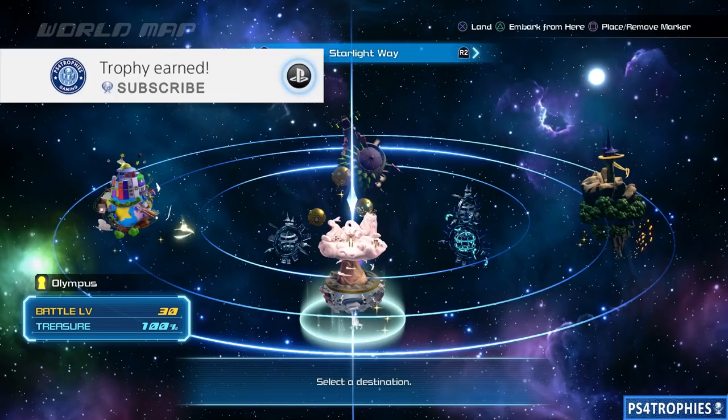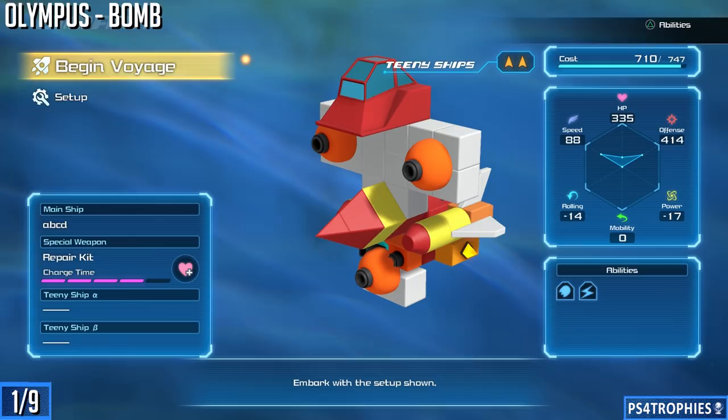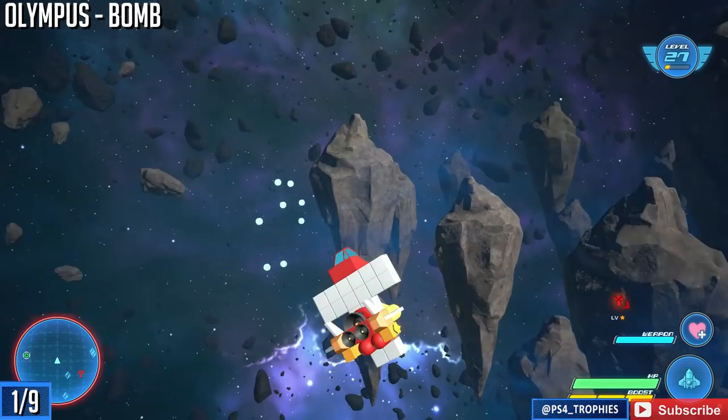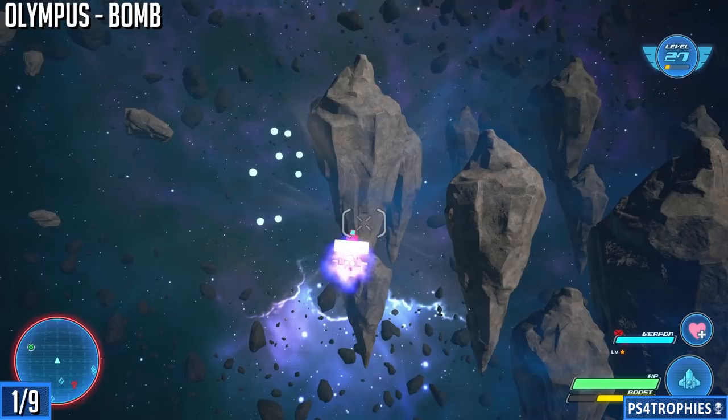Hello everyone. In order to earn the Stargazer trophy you need to photograph all the constellations. We're going to start off the first of nine in the Starlight Way, and we are going to find one outside of Olympus. On the map screen you can hit triangle and you'll embark in your Gummy Ship outside of Olympus. The constellations are very big, brightly lit stars — you can see just to the right there near Olympus, that collection of stars — those are our constellations.